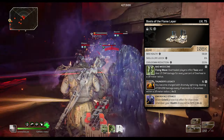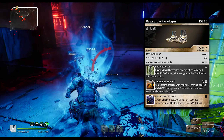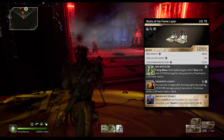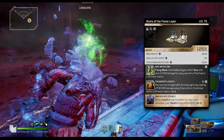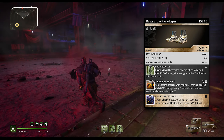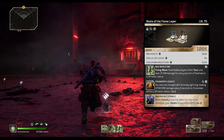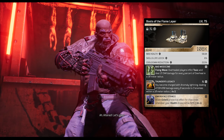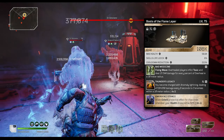For the flame leper boots, bad medicine rolls in the first slot. I know this is a melee build, but bad medicine helps proc toxic which helps proc blight fire quicker — it only does 23,000 damage but it's important for the build. We also have thunder's legacy: every eight seconds you get charged with anomaly lightning that lashes out towards three enemies within 10 meters — a lot of damage you don't have to think about. In the third slot I rolled emergency stance for survivability, though tremor would also be solid there.